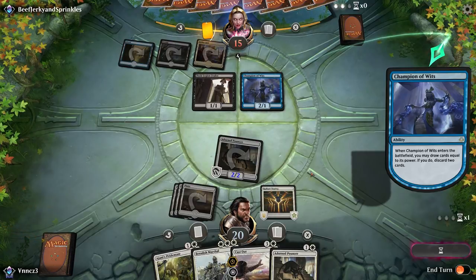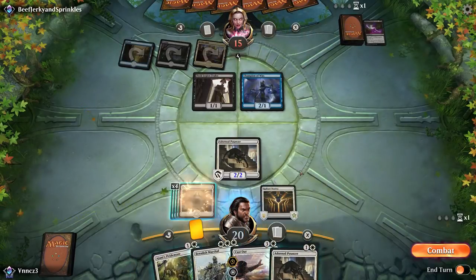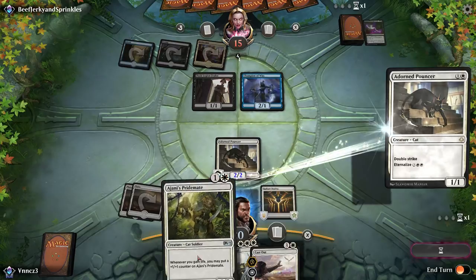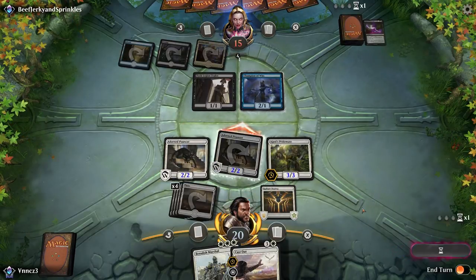Some players call midrange decks just a pile of good cards because your spells and creatures are genuinely really powerful on their own and they generate a lot of value. Control's game plan is extremely simple: shut down your opponent's game plan by dismantling it with various removal and permission cards, and then winning the game at its own convenience.